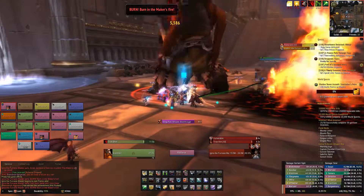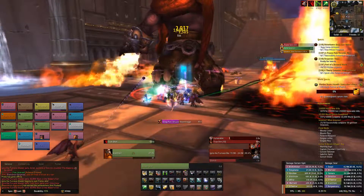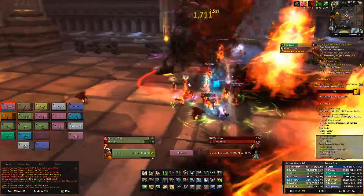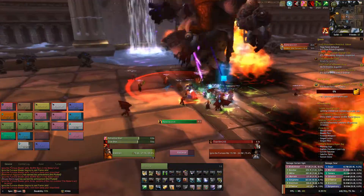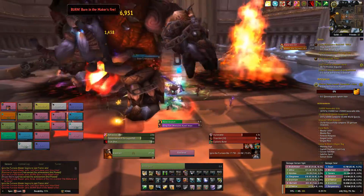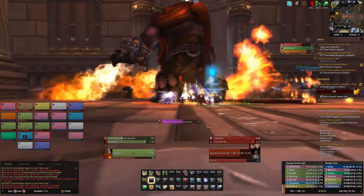For every add that is up, Ignis gains a 15% damage increased buff, so it's important to keep these under control. Flame Jets will happen periodically and flicks everyone up into the air, interrupting casts. It's important to stop casting before this hits, otherwise you'll be locked out of your abilities for 6 seconds. Everyone will also take a bit of damage over those seconds as well.